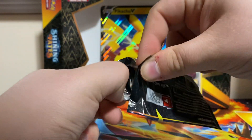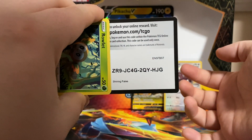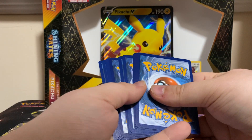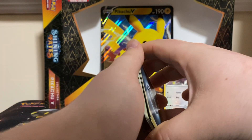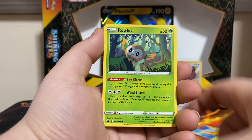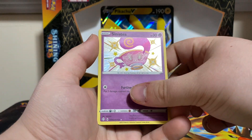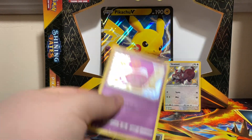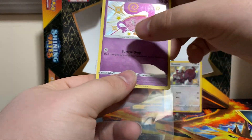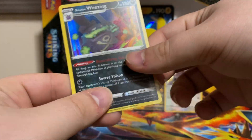We got the second Dragapult pack, let's see if we got anything in here. Code card. We have a Dark Energy, Tropius, Gym Trainer, Luxial, Rowlet, Trapinch, Weasel, Koffing, Shinx — ooh, another Shiny! Sinistea. And a Holo Wheezing. I don't have Sinistea yet, I know that for a fact. So that's nice. We got a Double Hitter.